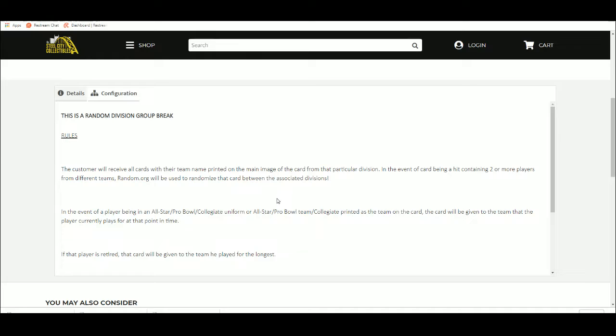Random Division: customers receive all cards with their team name printed on the main image of the card from that particular division. In the event of a card being hit containing two or more players from different divisions, random.org will be used to decipher who gets that card.